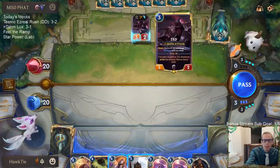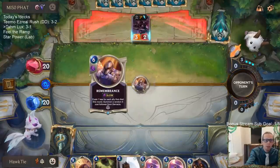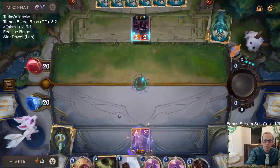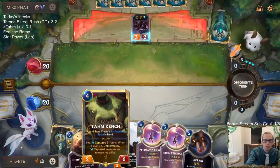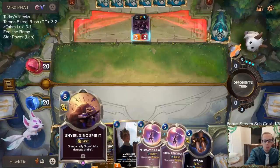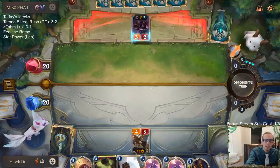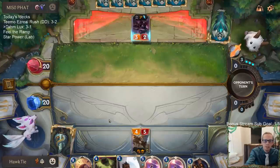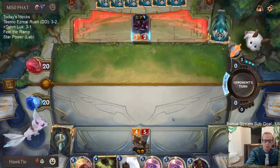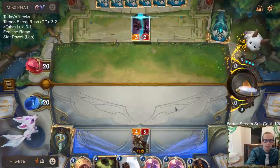I hate that they have Zed on turn three — that's the worst thing for me. So I have to play Remembrance. I wasn't planning on playing Remembrance — I was probably just going to play the Mage Seeker Investigator. But I wanted to play Tom Kench on turn four and then Unyielding Spirit on turn five, so I didn't want to use that mana. I don't know if they have Pale Cascade. Hopefully the answer is no when they pass — yay, the answer is no and they pass.